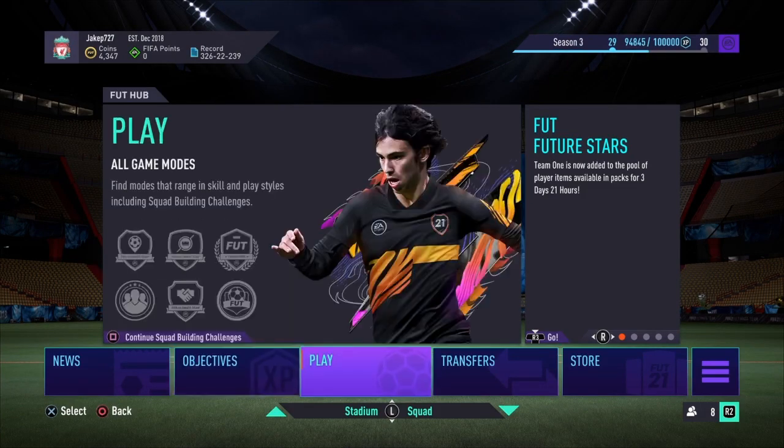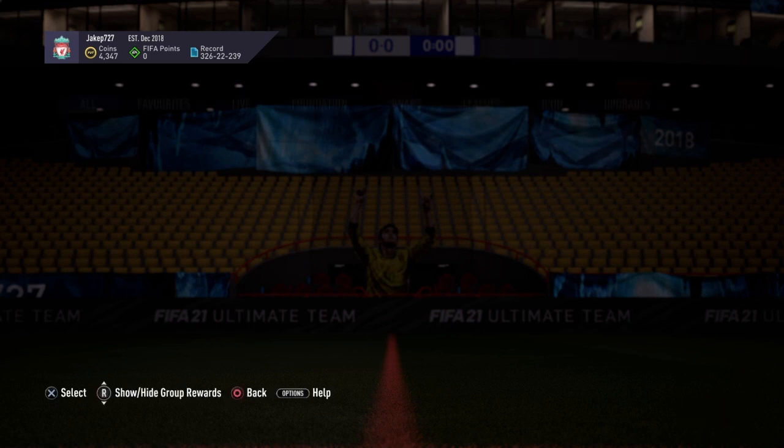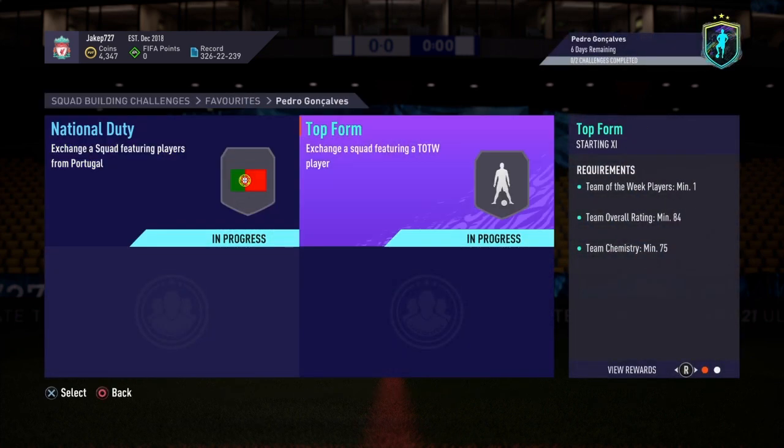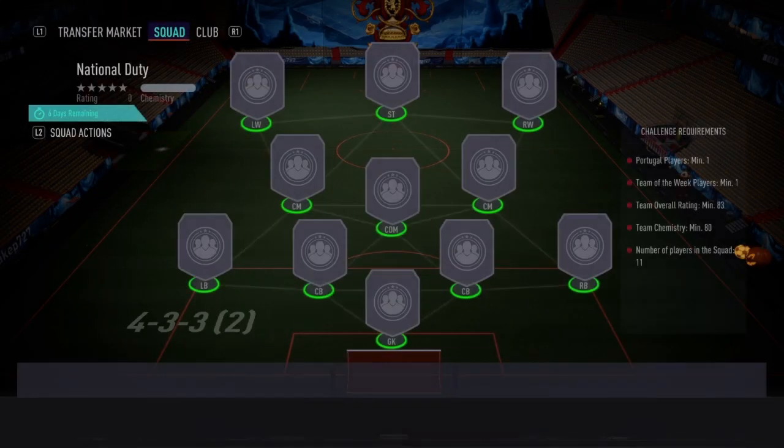Welcome back to another FIFA 21 video. Today we're going to show you how to do the Pedro Gonzalvez SBC — the Future Stars SBC. He has two teams and this SBC comes out to about 130k to 135k to do, so let's get into it.